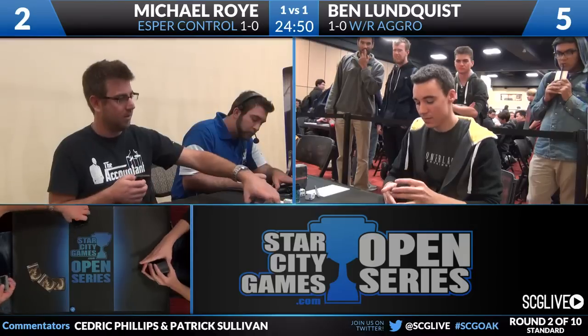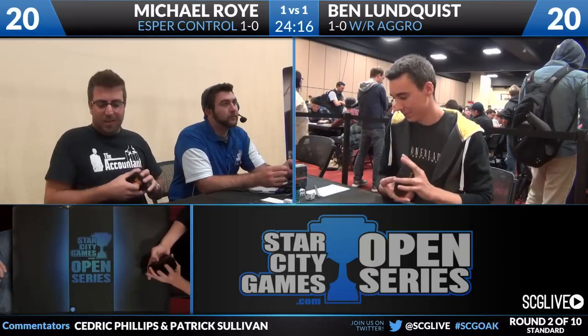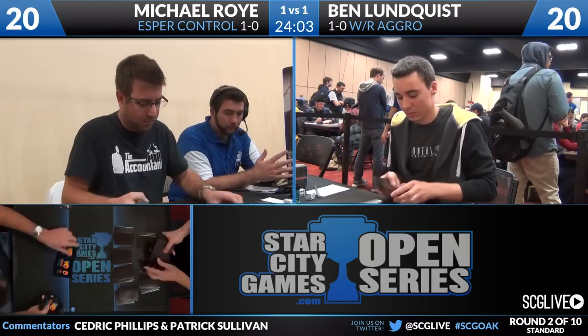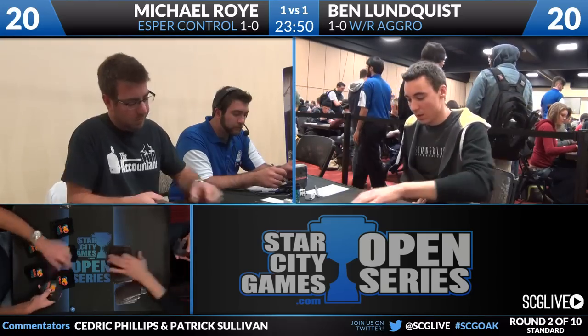Michael Roy wins game two between Esper Control and white-red aggro. If you look at Lundquist picking up his top two cards after conceding, it was Ajani and Boros Charm - yes, a little smirk there from Benny. Now things change as Ben is on the play for game three. The only question is does Lundquist want to sideboard differently now that he knows Pack Rat is a thing? It could be an incentive to go back up to four copies of Brave the Elements. Brave the Elements would have been powerful in a number of spots. Part of the reason not to want it is worrying about Supreme Verdict, but once the opponent is on a Pack Rat plan, a lot of Supreme Verdict's power gets diminished because their plans are now pulling at opposite ends.